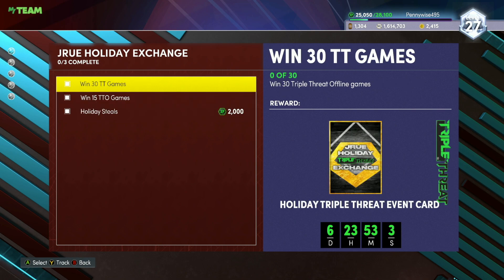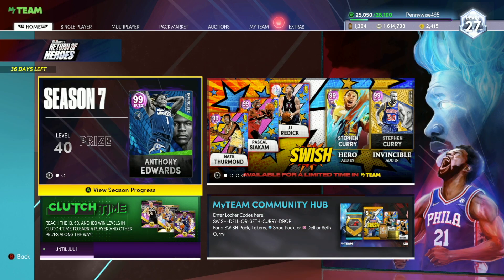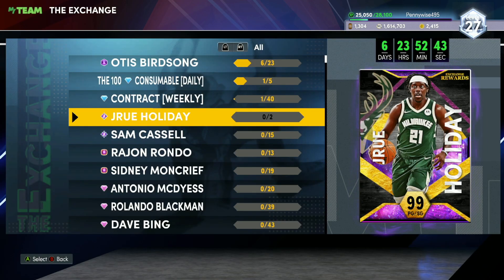It's super easy — winning 30 Trip With It Offline games won't take more than a couple hours, maybe two hours at most, and winning 15 Trip With It Online games won't take long either. This free Dark Matter Drew Holiday looks to be a very good point guard, so I'll definitely be grinding for him. Let me know what you guys think about the card and if you're going to grind Trip With It for this Dark Matter Drew Holiday. If the video helped, drop a sub and like below — hopefully you guys have a good rest of your day, I'll catch you in the next one, peace.